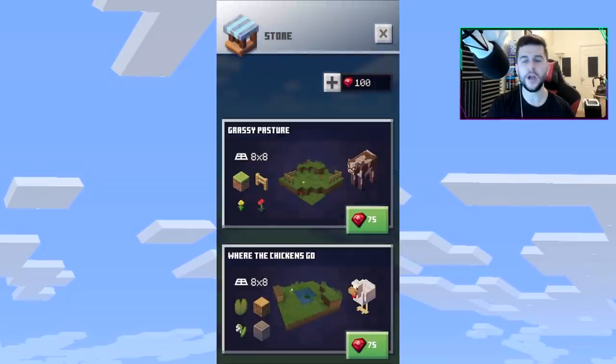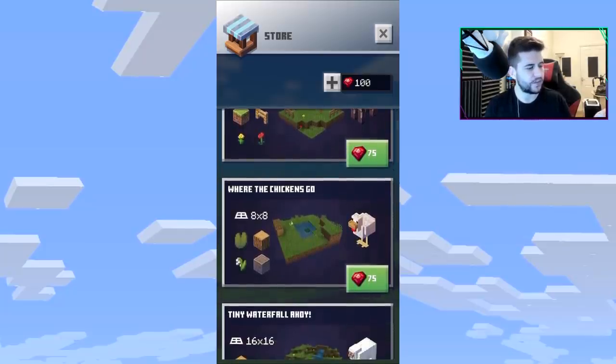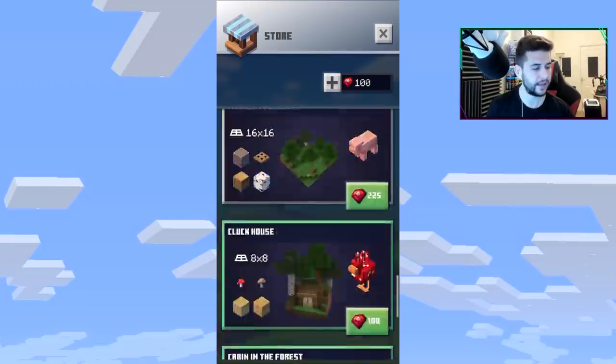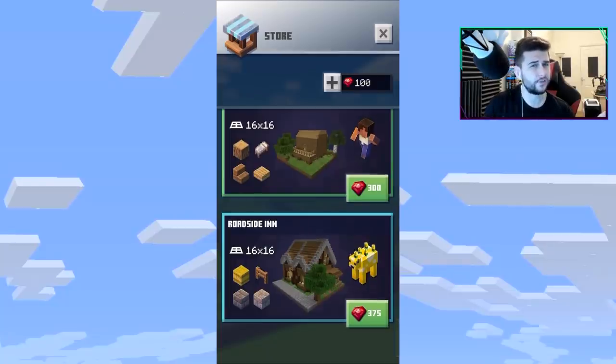On the far right-hand side we have the store. You earn rubies, and I think they're going to be purchasable at some point — that's how they'll make money. But you don't have to purchase anything; if you want to be a free-to-play player you can do that. I could buy the grassy one or the chicken one. Tapping on the bottom one — the Roadside Inn — it's a 16 by 16 plate, which is a lot bigger than the 8 by 8 ones.